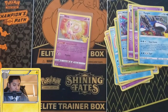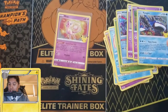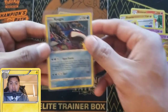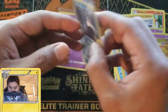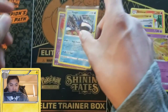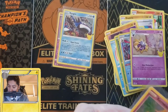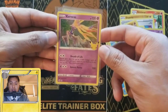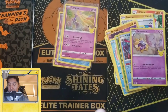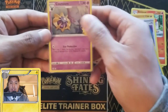Let me know in the comments if you guys were able to get any Celebrations packs and what cards you pulled. This Kyogre looks pretty cool — very nice, centering is good, a little bit of whitening up here. Good centering, not too bad. That's gonna go in the collection. Hopefully we can catch all 25 of these cards — we'll see guys.